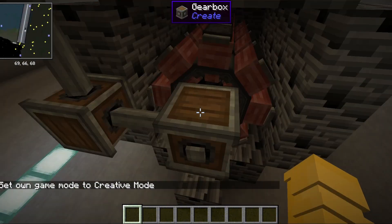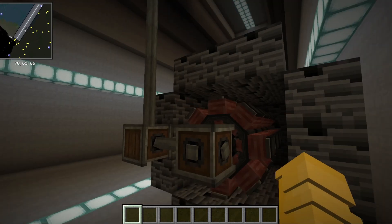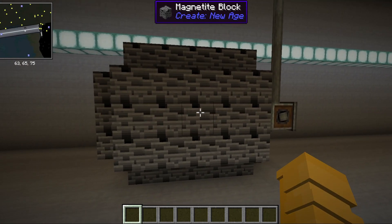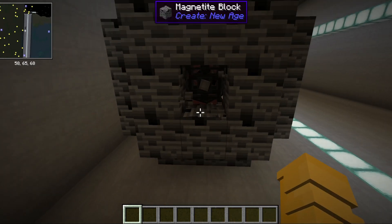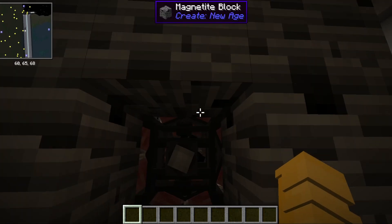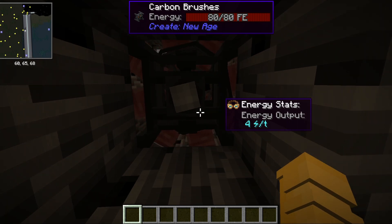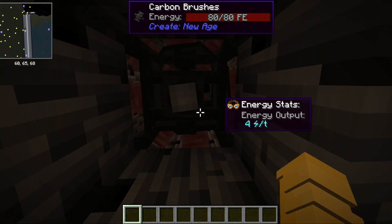Here, these shafts and gearboxes power this huge generator coil surrounded by magnetite blocks, which as you probably guessed are fully magnetic and harness the energy. The energy is then transported into this carbon brush, which has 84 energy. This also generates what shows as nuclear energy in the energy output.